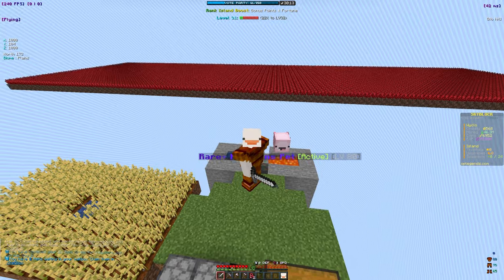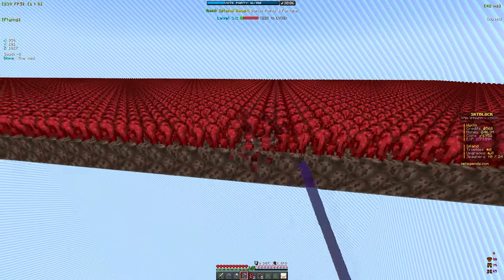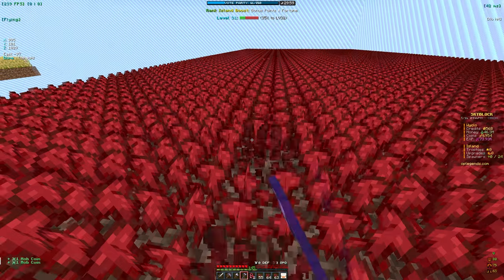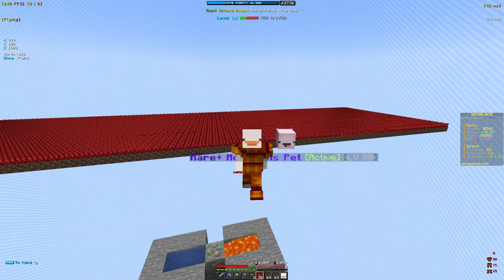The scarecrow armor is going to help us with farming fortune and speed. Let's test out the farming fortune on our farm — we'll break one of the nether wars and see how much it gives us. Boom, it gave us five! Look how fast the inventory fills up. We're going to keep the enchanted spruce wood that we need because we'll need it for a golden hoe in the future.